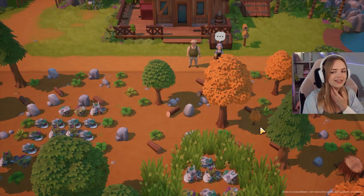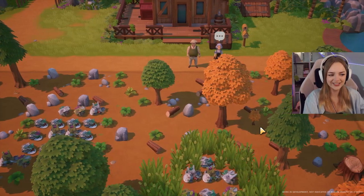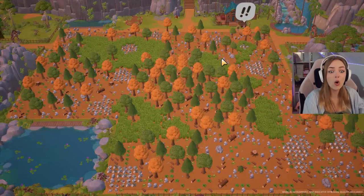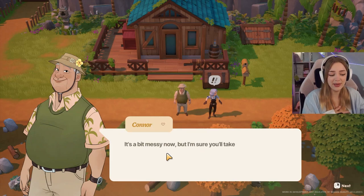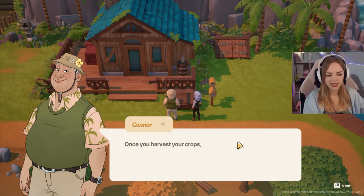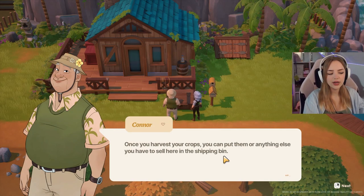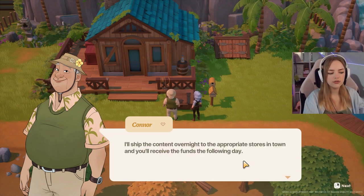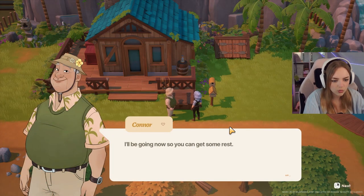Could they not have cleaned a little bit up for me? It's going to be a lot of work. That's a lot of field — it's a bit messy, huh. Connor explains the shipping bin: once you harvest your crops, you can put them or anything else you have to sell in the shipping bin. They'll ship it overnight to the appropriate stores and I'll get the funds the following day. Give me that money! I don't have anything to sell yet, but one day we will.